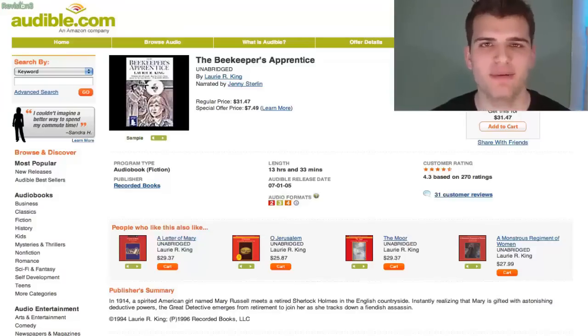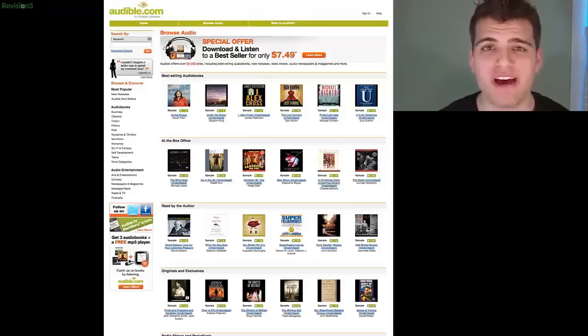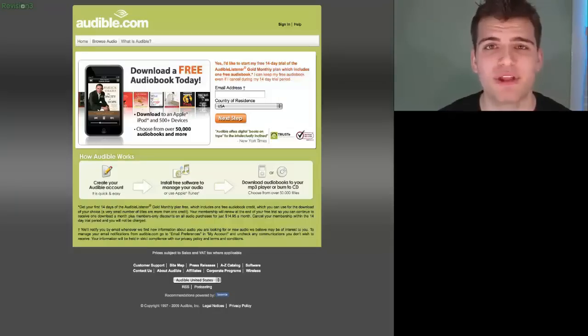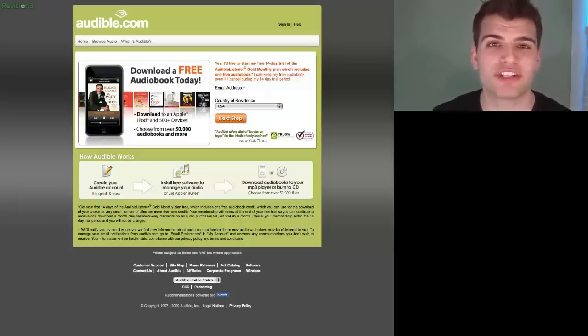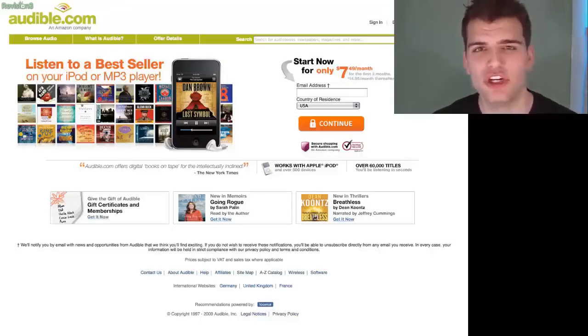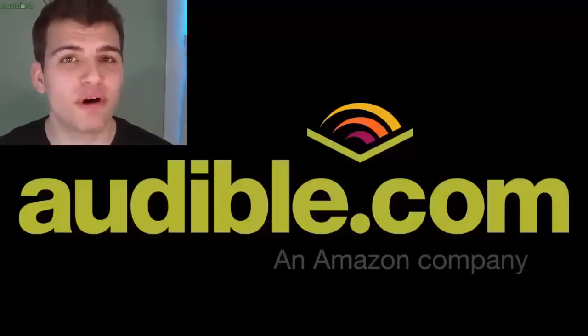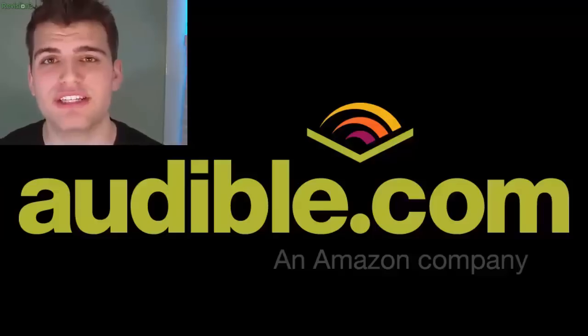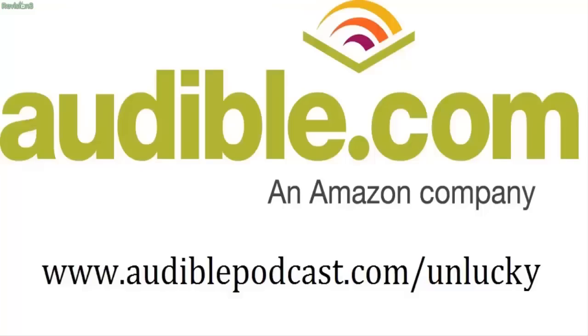Today's sponsor is Audible.com. Audible is the leading provider of downloadable digital audiobooks along with spoken-word entertainment. They have over 100,000 different titles to choose from, and they can be downloaded to your computer, your phone, your tablet, or even your MP3 player. They have a whole bunch of genres like thriller, science fiction, and even comedy. You can listen anywhere, anytime — like if you're dueling in the shadow realms or even playing some League of Legends. One of my favorite books I downloaded was The Hobbit. If you want to download a book for free, go to audiblepodcast.com/unlucky — I'll put that link in the description below.